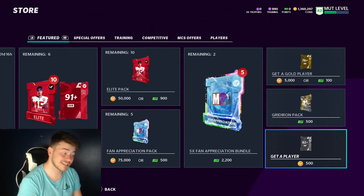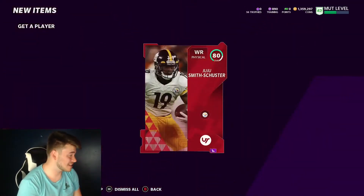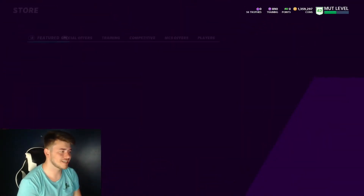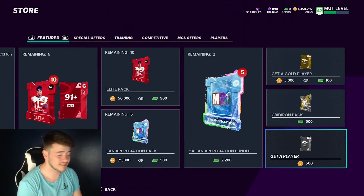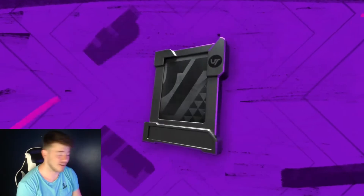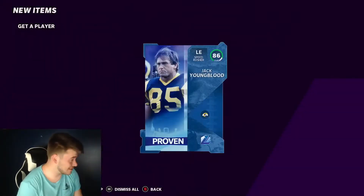We actually get an 84 overall Barkevious Mingo tight end - that's an elite, and that's only a few packs in. Here we get another elite just a couple packs later - an 80 overall JuJu, a Team of the Week player. Hopefully that can be good. And an 82 overall Darren Waller - we're getting some decent elites already. Then we get an 83 overall Freeze player and an 83 Cody White.